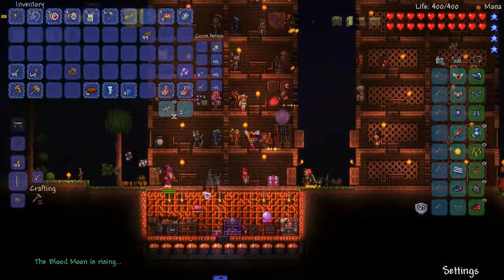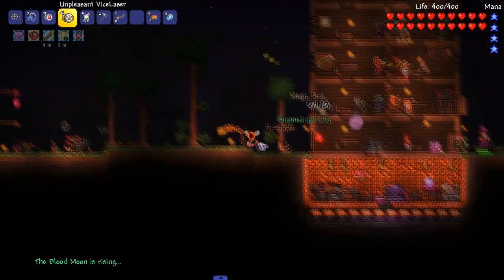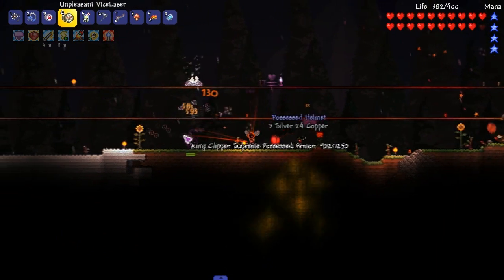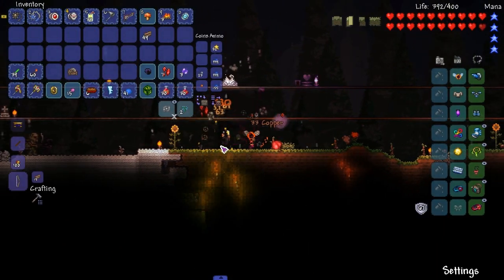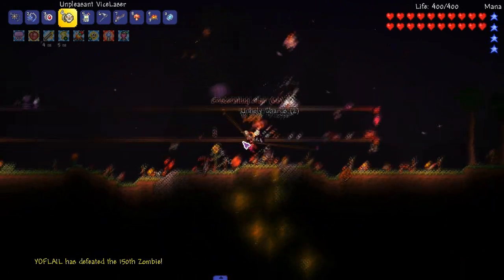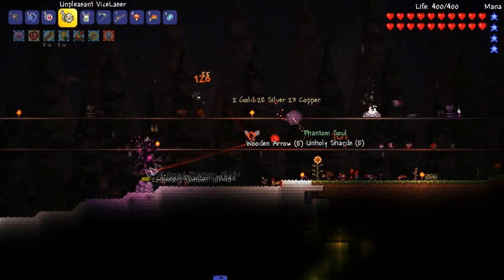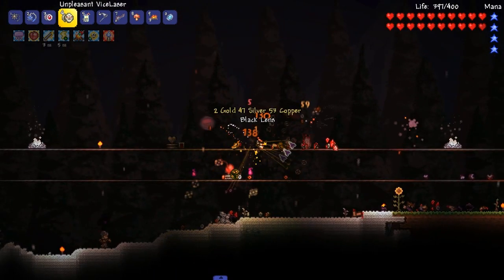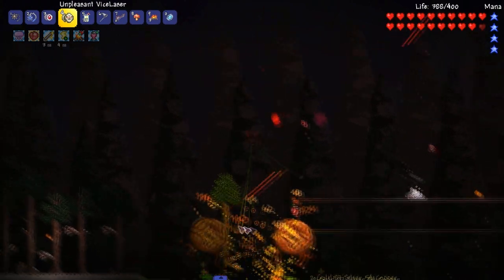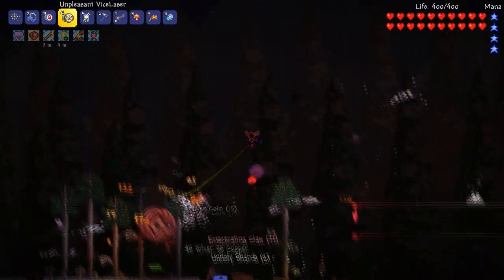Blood moon is rising. NPCs, I just want to say thank you for being with me - this is your final time. Since there's a blood moon, I should probably go underground and do other things so my PC doesn't die. I might get that Rod of Discord charm that sounds really overpowered - instead of a grappling hook you get a teleport. It probably takes up the grappling hook button, not the slot itself.